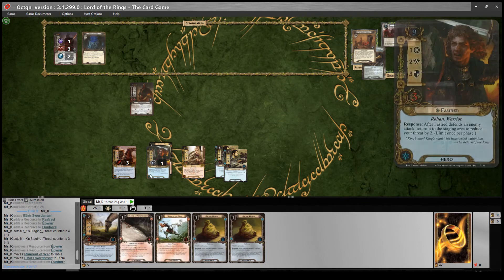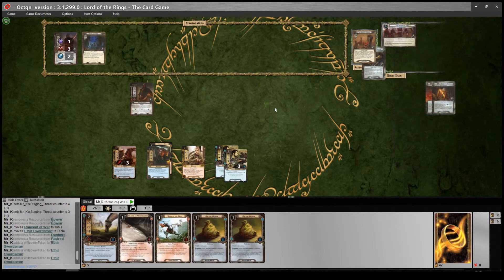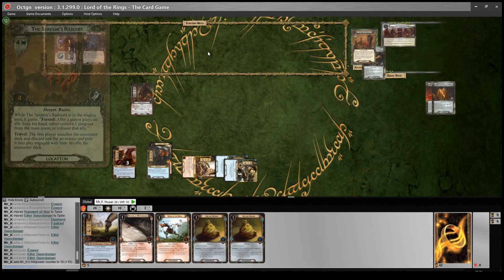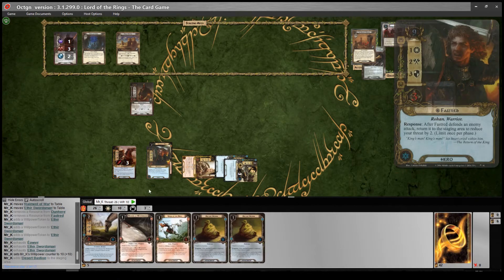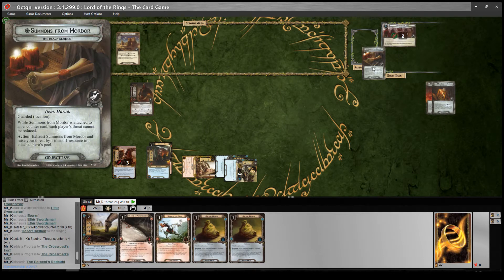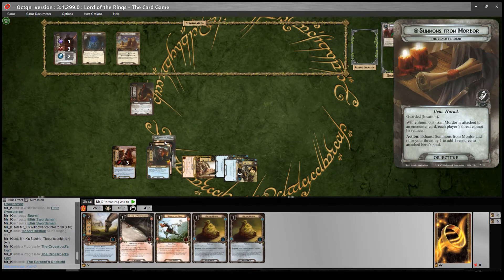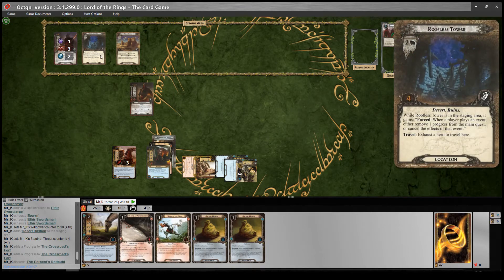We'll play him for two. Those guys are going to go up to three willpower each, so we can quest for six with them. I will probably quest for ten and let's hope we get progress on the main quest. Reveal one card - Desert Bastion. Plus one threat for each Harad objective the players control - very nice, this is only one threat. So we get six progress, four and two. That goes away. I will claim the Summons from Mordor and put it onto Fastdread, because now I can use it to give him money. I will travel to the Roofless Tower.